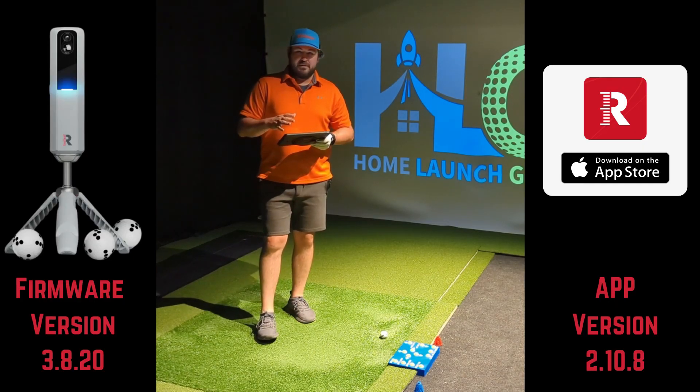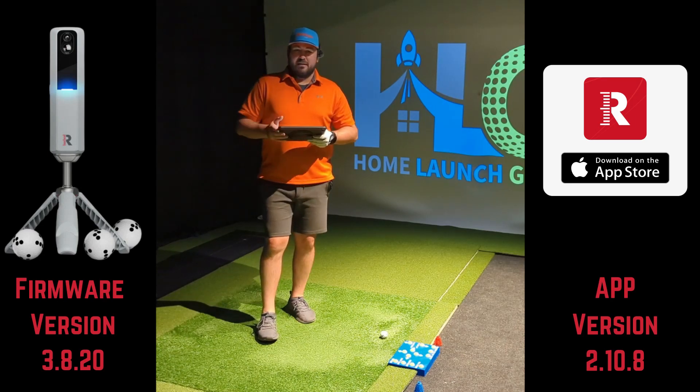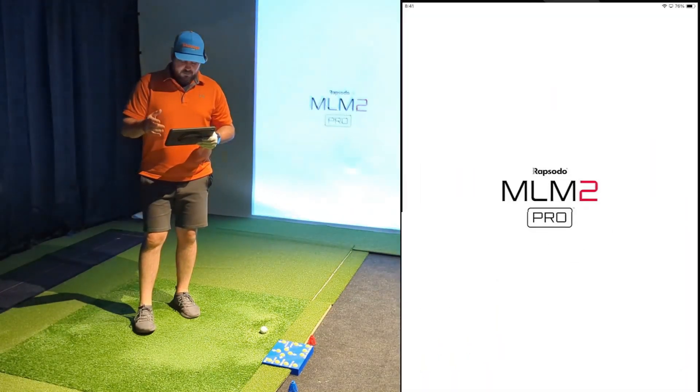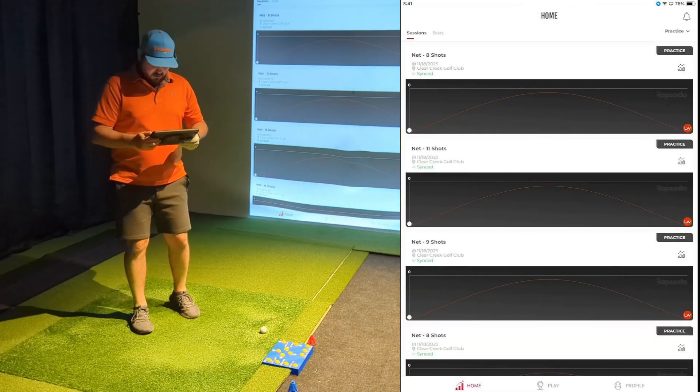What we're going to do is load into the target range through the Rapsodo app, do a few different targets, hit a few different shots, look at what it looks like, play around with it, and at the end go over some pros and cons and where I think they can improve it. Let's get loaded into the demo. We'll get connected to the MLM2 Pro and then go out to the target range.